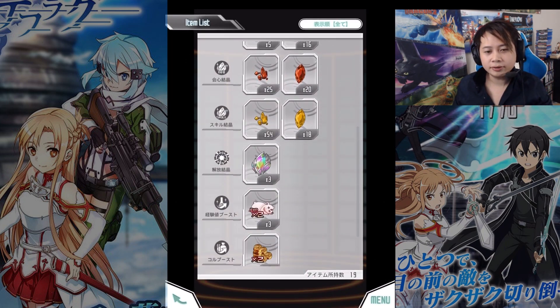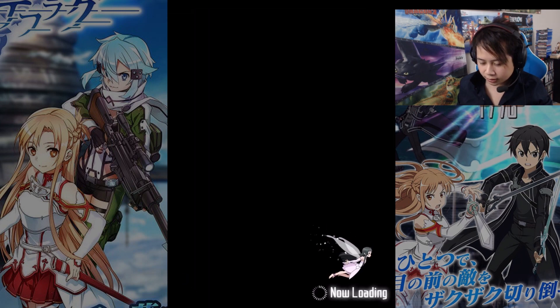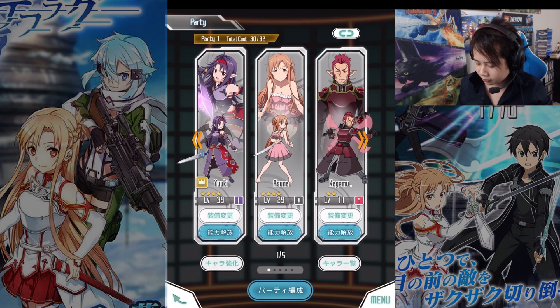I figured out that these crystals are actually used to upgrade things. These crystals are used to activate your abilities, or I guess break the limit. To break the limit you need 50 of them, which is absolutely crazy.